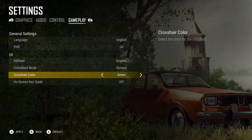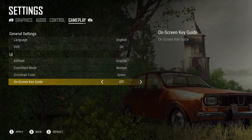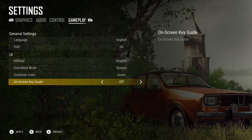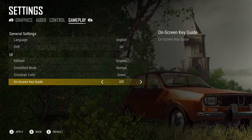The on-screen key guide is a new feature that shows up on the right side of your screen and tells you which buttons are which. This is only useful if you've never played this game before and you're not sure which buttons are which. I turned it off because it's kind of annoying to have on the side of my screen.